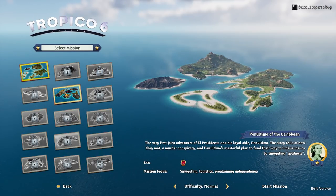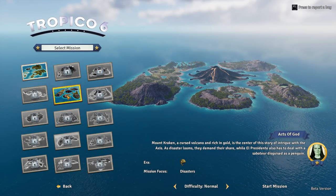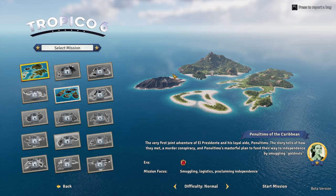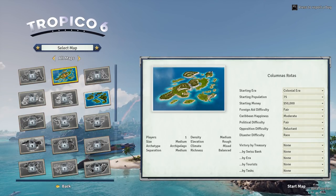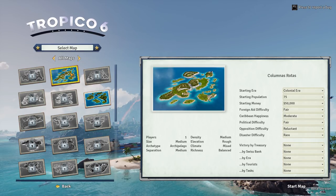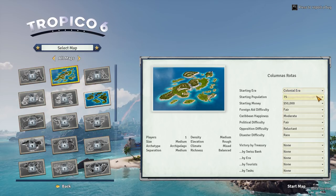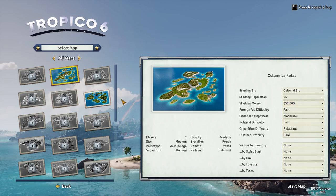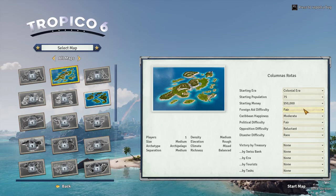That looks a lot bigger in the middle there. Let's go back and have a quick look - no, that's different, and that's different. Okay, well let's go for this one. Colonial Era, yep. Starting Population 75. Starting Money - so tempting to give myself loads of money, but let's stick with the 50,000. A difficulty of fair. So I think we'll just stick with what it is.